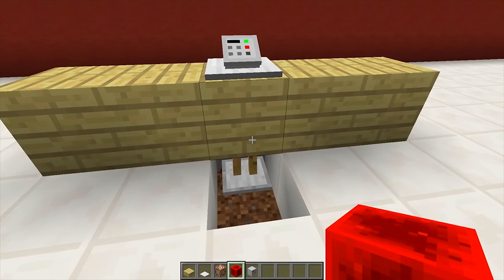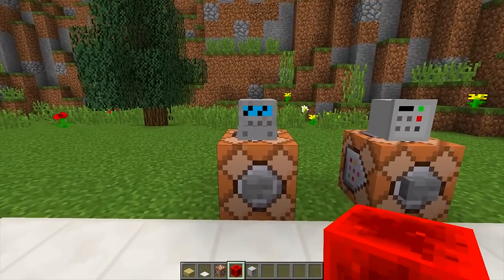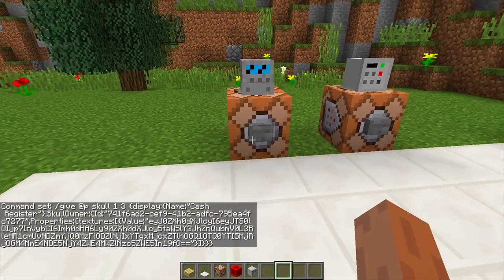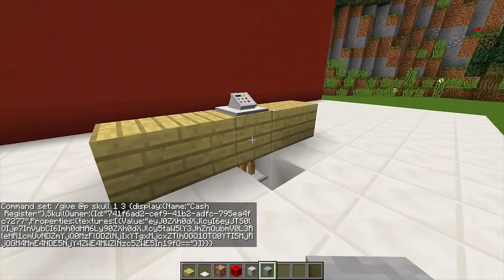Now we need to go and get our second custom head. Place down your command block once again and then paste in your second custom head command. All of these commands will be labeled in the description, so just copy and paste them. Get your second custom head command, paste it in, then power your command block and that will give you your cash register custom head.